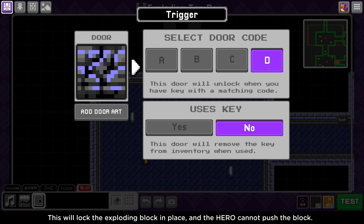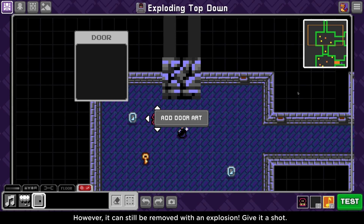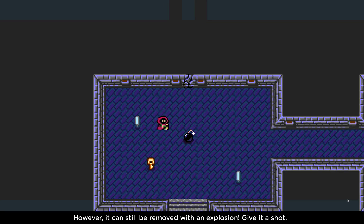This will lock the exploding block in place, and the hero cannot push it. However, it can still be removed by an explosion.